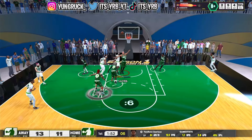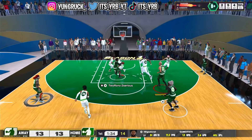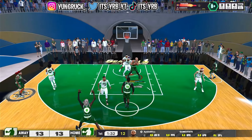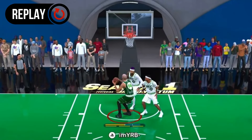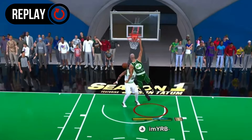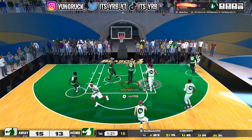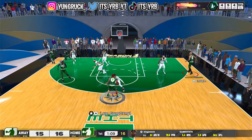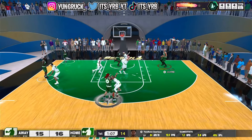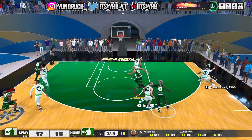On the next play this man gets brave, takes it into the paint, and scores over me — I had no contest on that. But it's okay, I'm gonna take my ball to the paint, post up, drop step, and dunk it on his head. Run the replay back — look at my bald head up in this paint dunking on him. One of his teammates steps up and hits a three to put them up by one, but I'm not just lethal in the paint — I got some range. I back cut with the catch and shoot a mid-range.